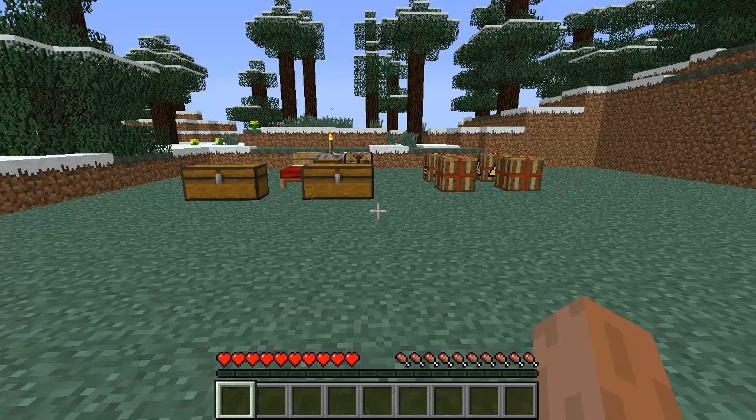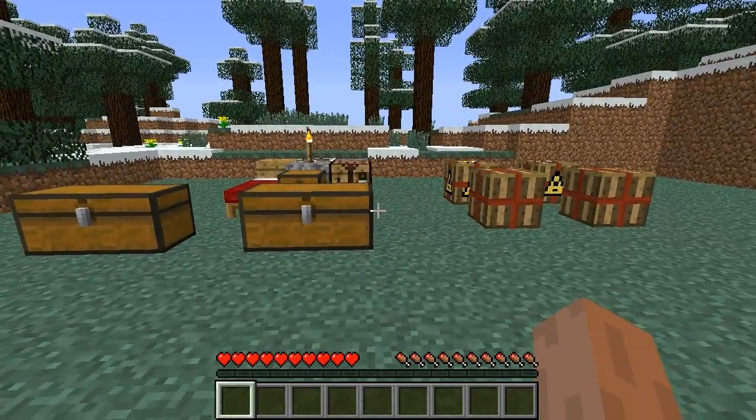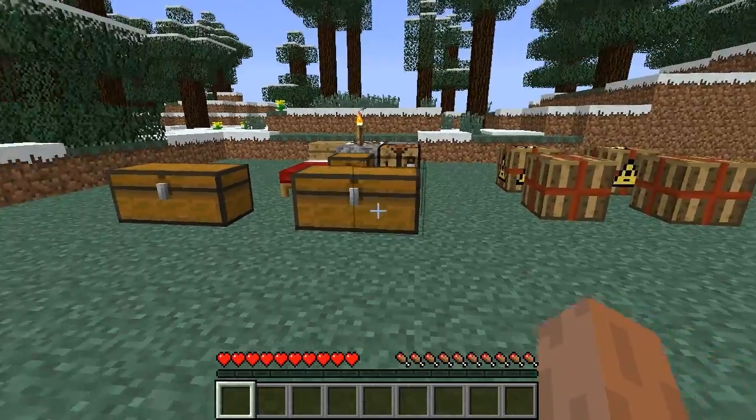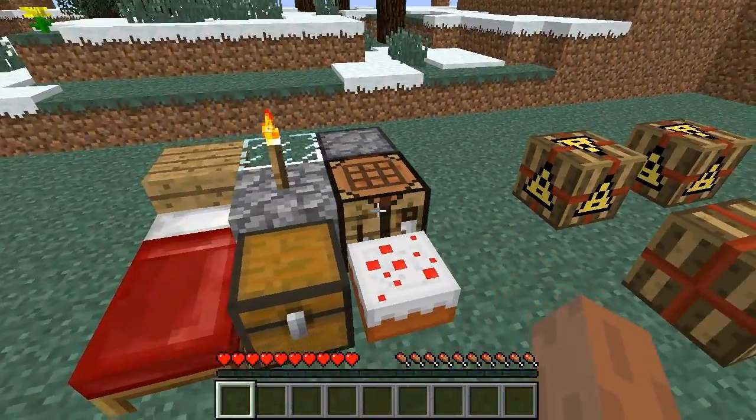What's up guys, it's X3Rabby2x and welcome back to another Minecraft mod review. Today I'm going to be showing you the mod called Flash Shelter. This mod adds into the game a block which, if you click on it, it creates a shelter. These are the materials you're going to need to create a shelter.